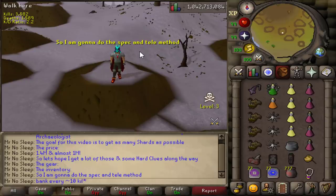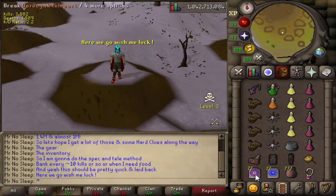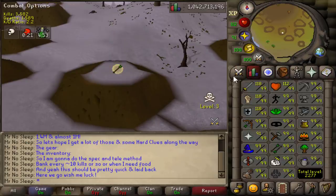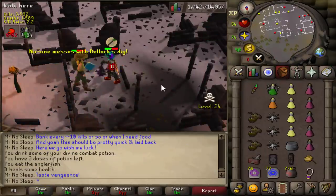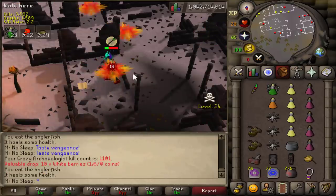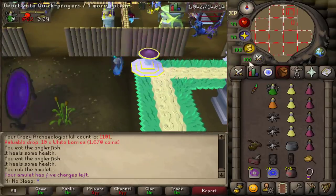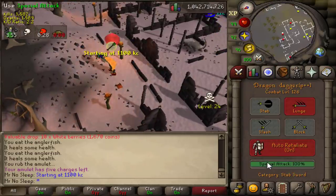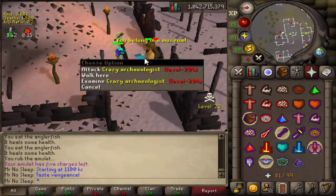Current prices shown are 1.4 mil for the Odium and about 1 mil for the Malediction. However, thanks to the recent Next update, the Odium shard is selling for much more than the 1.4 million shown. We'll sell them live on screen to see how much they're actually worth. A lot of range gear has gone up in the past month — this shield is useful for range DPS, mostly at lower levels, as high-level rangers usually use the buckler.